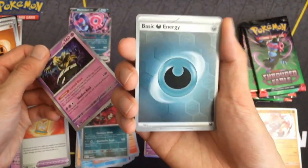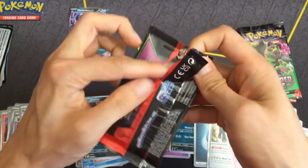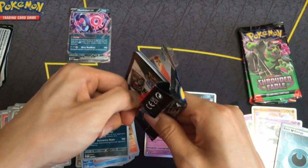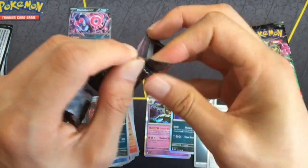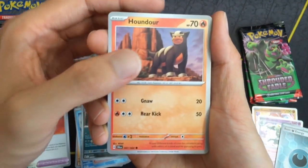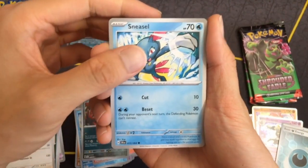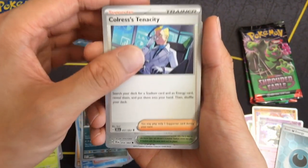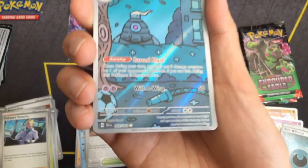Down to three packs. Three packs of disappointment. This thing is terrible. Got a phone call interruption. We're getting a lot of trainers, I think — it's a good thing, I guess. Finally — yes! An illustration rare! Dusklops. That's cool.